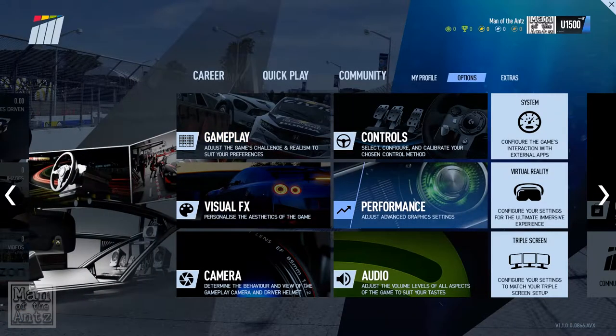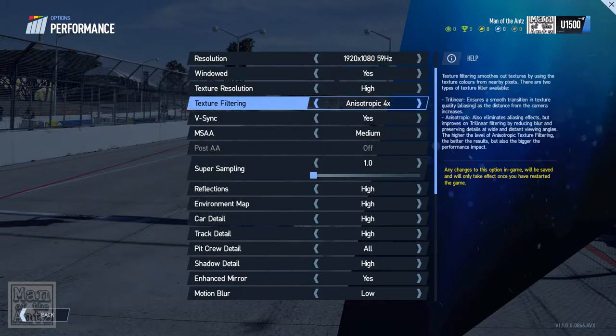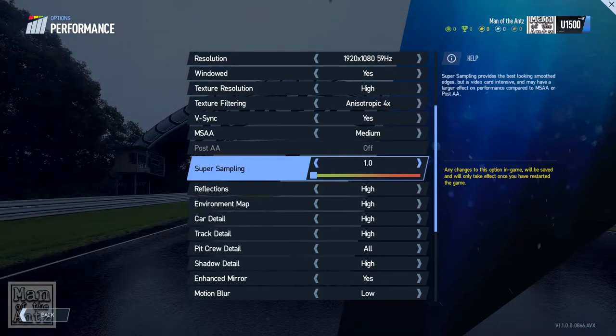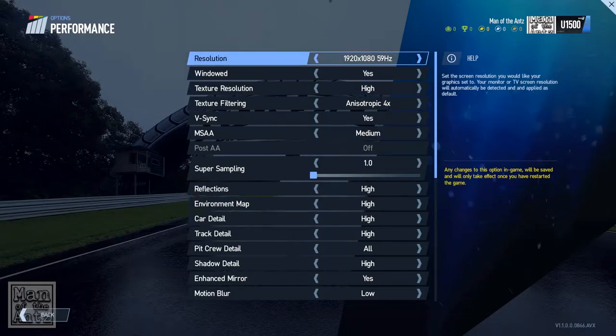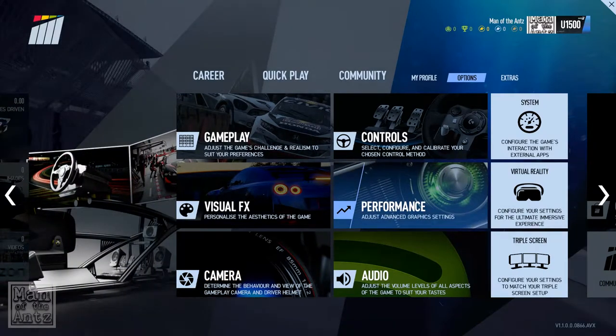I changed the performance — I changed it down to 1080 rather than the 1440 default. And I set it all to high; it was all set to pretty much low, but I think that's because it was trying to do 1440 or 165Hz by default. I've also left the Super Sample at its basic option.